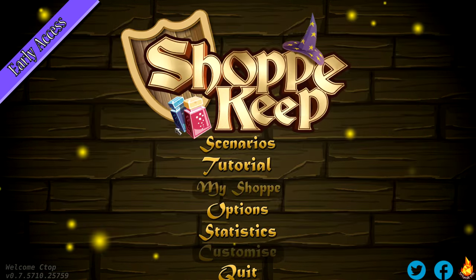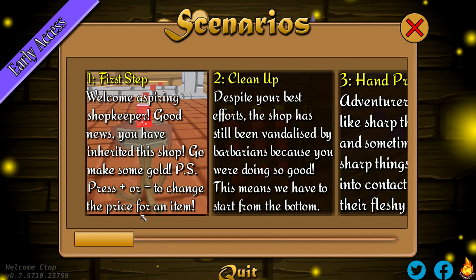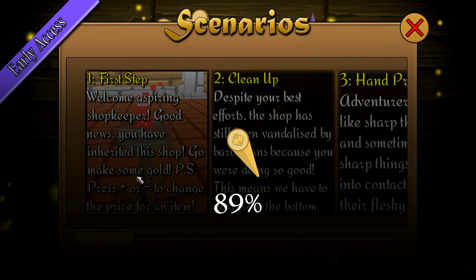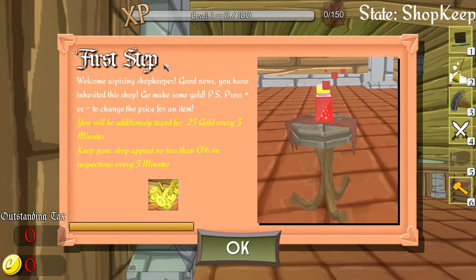Okay, we're going to hop right into the first scenario. 'Welcome, aspiring shopkeeper — good news, you have inherited this shop, go make some gold. Press plus or minus to change the price of an item.' You will be additionally taxed 25 gold every five minutes, and you need to keep your shop appeal no less than zero percent on inspection. The goal for the first scenario is 55,000 gold.